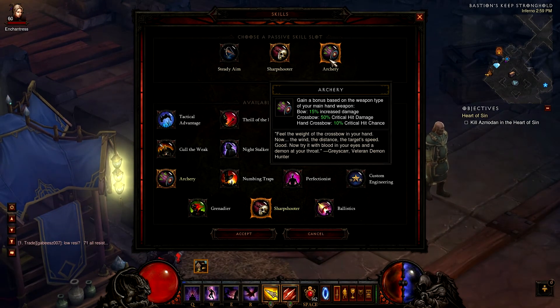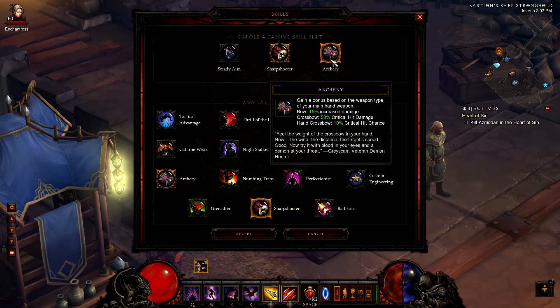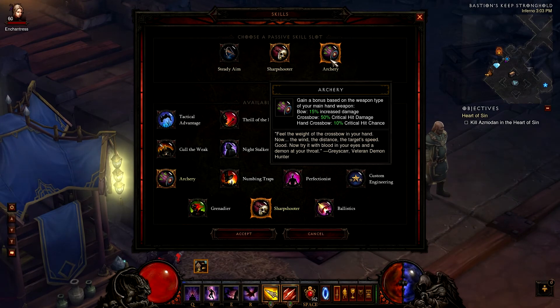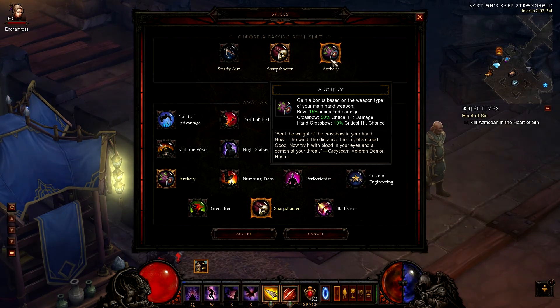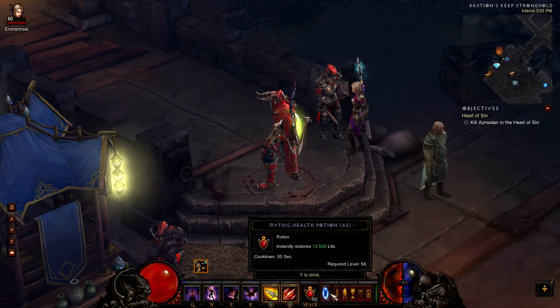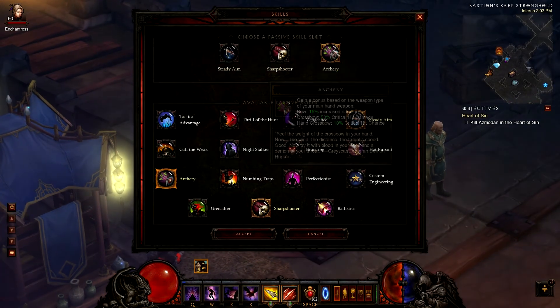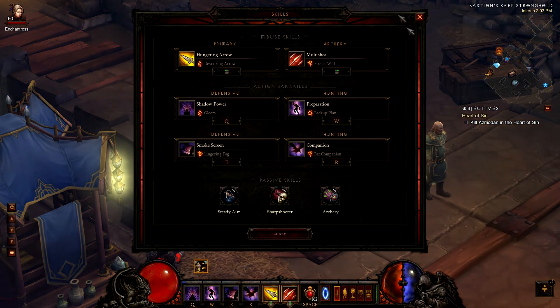The last passive skill is Archery, which gives you a bonus based on your main hand weapon type. If you're using a bow, you get 15% increased damage. If you're using a crossbow, you get 50% critical hit damage. If you're using a hand crossbow, you get 10% critical hit chance. I am using the crossbow, so I get plus 50% critical hit damage, which means I deal more damage. This is the last skill in my build.